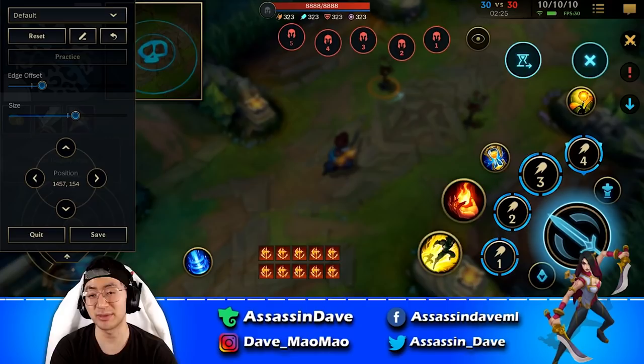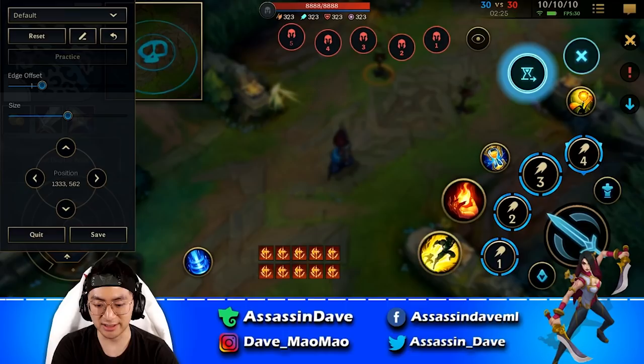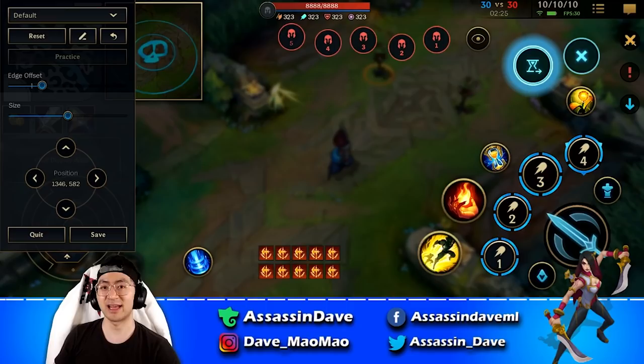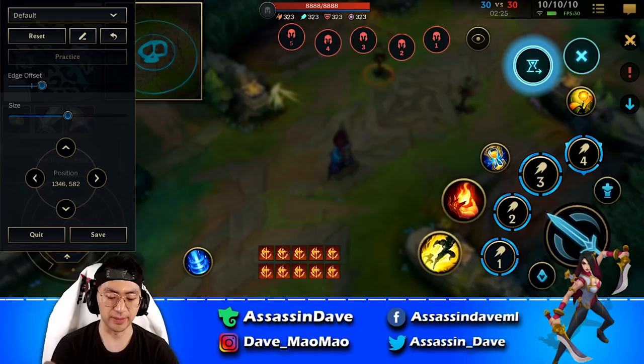For the minion attack and tower attack buttons, you can make them slightly larger if you have trouble accidentally hitting them instead of the main attack button. The cancel icon (X) and the cooldown clock icon should be placed at the top — they're used to cancel skill casts and to notify your team of your cooldown timers respectively. You can drag a skill on cooldown to the clock icon to send a team message showing how many seconds are left on your ultimate.